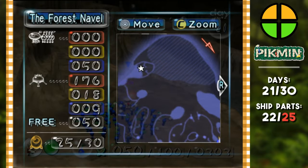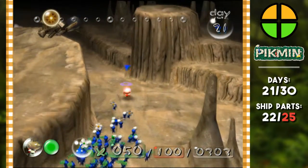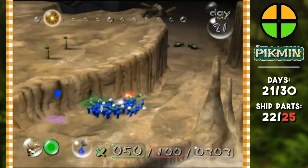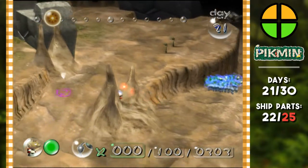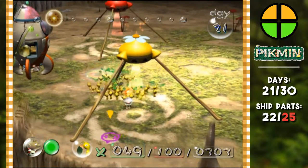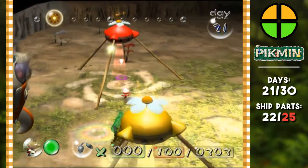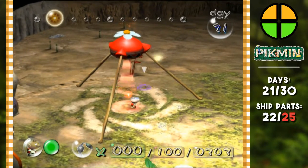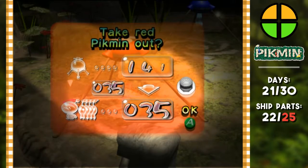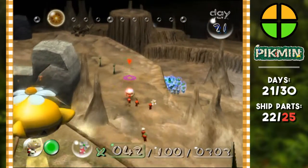I recognize that path — we need to go past these four. That means we need the red team. Okay here's what we're gonna do: you guys stay right there. Yellow team, take a break. Red team is gonna be our combat unit today — they're gonna do the fighting. There's still one yellow left out, he'll be okay. Worst case scenario he dies — whose fault is that? Not mine.